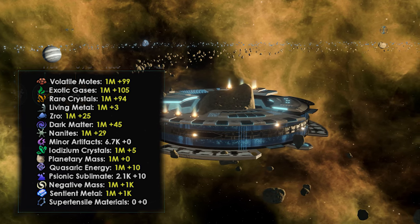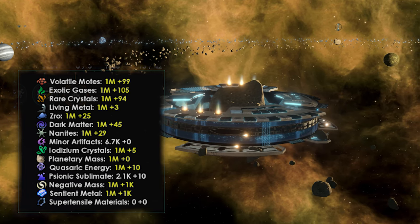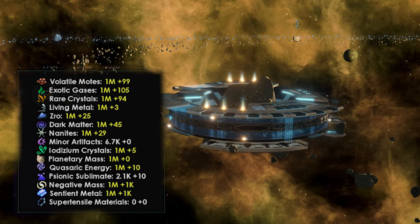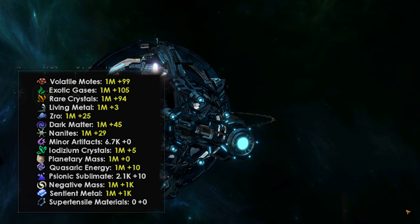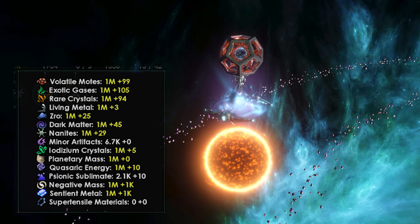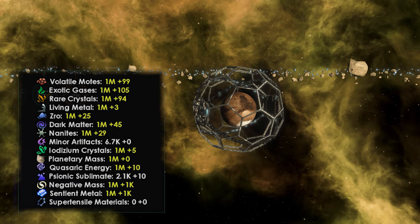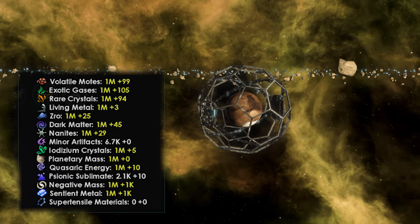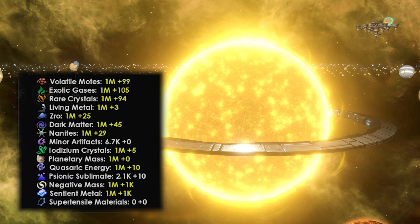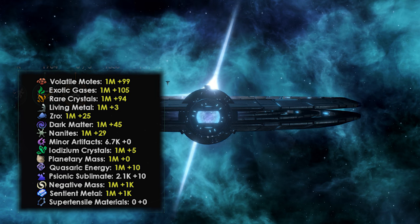This mod pack adds six new resources. First up, we have Iodizium crystals, created when a supernova obliterates an entire system — every surviving celestial body will have one deposit, harvestable upon retaking the system, used for powerful energy production and science buildings. Quasaric energy is both produced and consumed by the quasi-stellar obliterator. Psionic sublimate is both produced and consumed by the psionic beacon. Planetary mass can be created by using a decision on any non-solar celestial body and is consumed to create attack moons and behemoth planet crafts. Quasi-negative mass is created from stellar particle accelerators and used for various monumental constructions. And finally, sentient alloy can be made on planets or in the sentient metal forge, used for creating some super late-game structures.